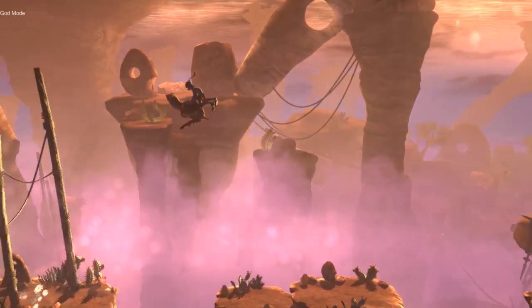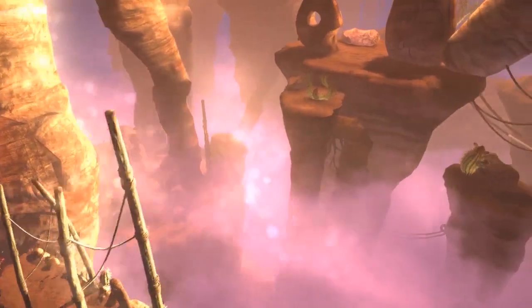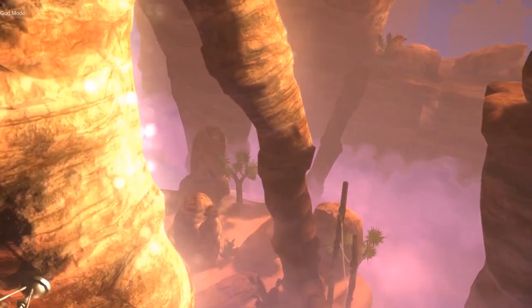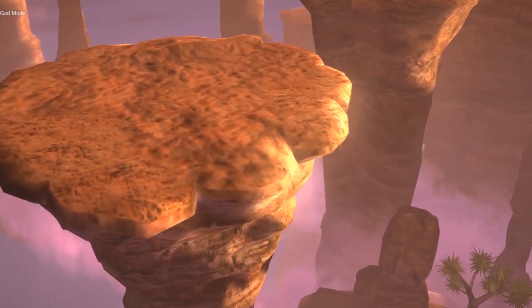It was so annoying, so I had to continue exploring without him. But anyway, when I was flying around with him I could zoom the camera in, and we can now get a better look at the platforms in the cliffs and also the trees here.